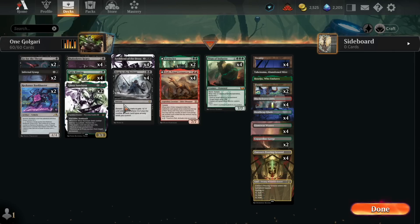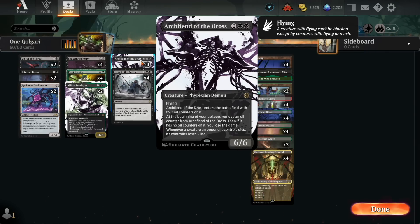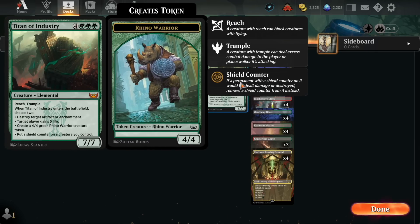If you control a creature with power seven or greater, you may play the exiled card without paying its mana cost. The goal is to get Fight Rigging down with a creature at power six — Shakedown Heavy and Archfiend of the Dross both qualify — meaning you could potentially cast a very big spell on turn four for free.